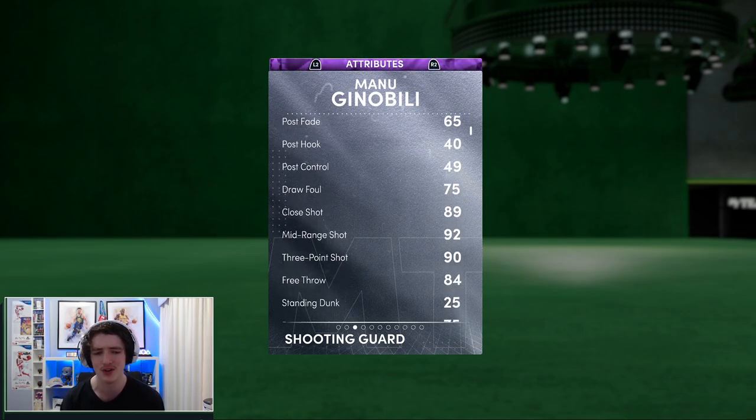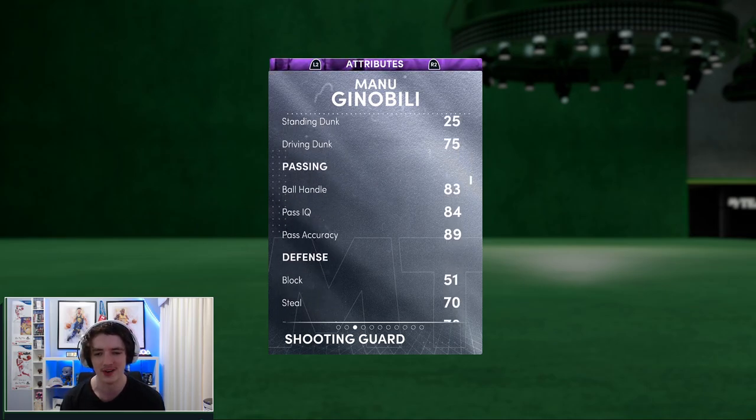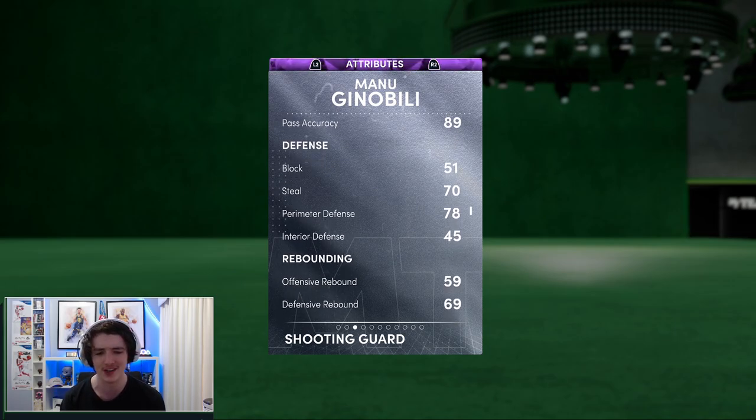He's got a 93 ball handle — very, very good. 92 mid-range. He's got a 75 driving dunk; you'll still get them, but it's a bit low for preference. The ball handle is an 83. No defense at all — 51 block, a 70 steal, and a 78 perimeter defense. He does have gold clamps, and we'll go through the badges a bit later on.